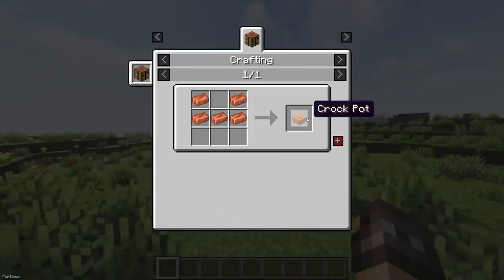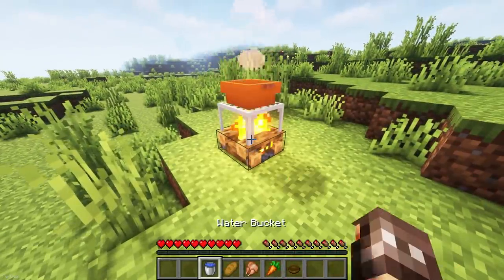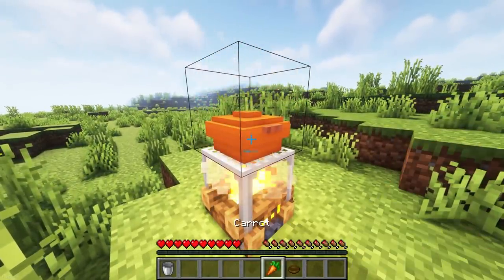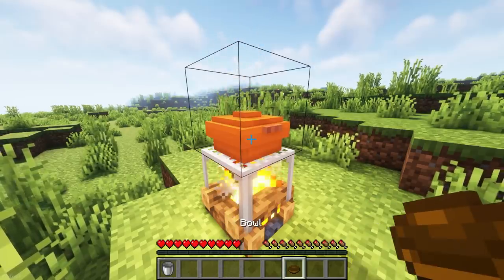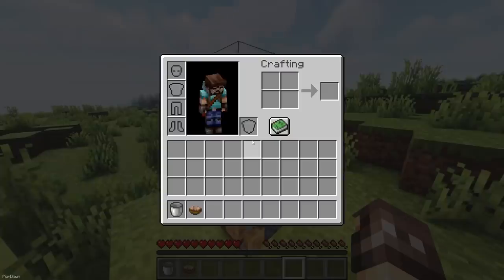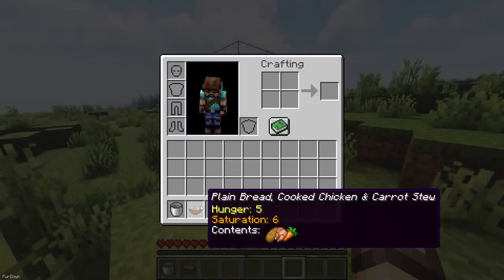You'll now be able to create a Crock Pot from 5 Copper Ingots. It can be placed over a Campfire to boil, or you can activate it with Redstone instead. Add some water, then ingredients like meat, bread and vegetables to start making your own Stew. While holding a bowl, you can right click the Crock Pot to take some Stew out, and the hunger and saturation values are determined by the contents of the Stew and how long it's boiled.